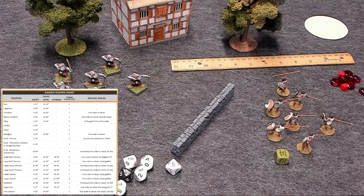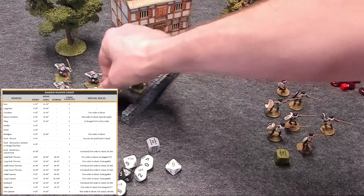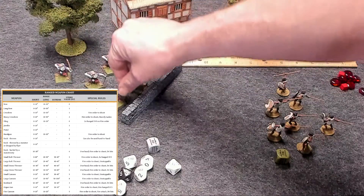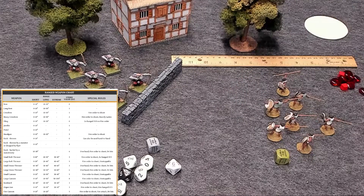Models can shoot so long as they can see at least one model in the target unit. So hypothetically, let's say this is a castle wall — super tall — but only one of these guys was peeking around the corner. They can still shoot that unit, but they're all going to target him. There is also the option to split your fire in exceptional situations, which will be explained in splitting fire. A model can shoot an enemy so long as it can draw a line of sight to at least one model in that unit. If a model can't draw a line of sight to at least one model in the unit, then it can't shoot.